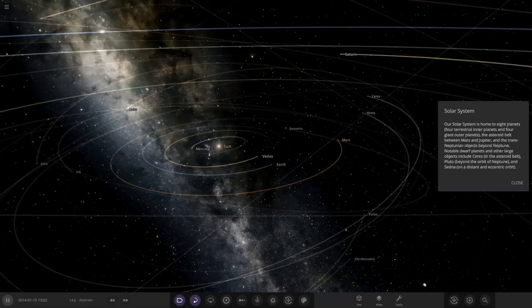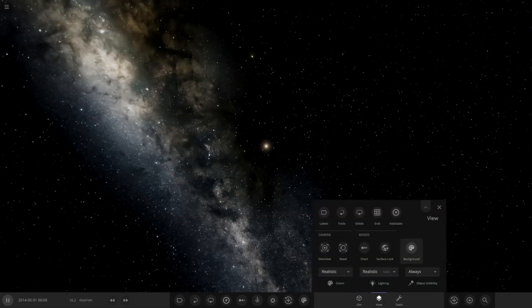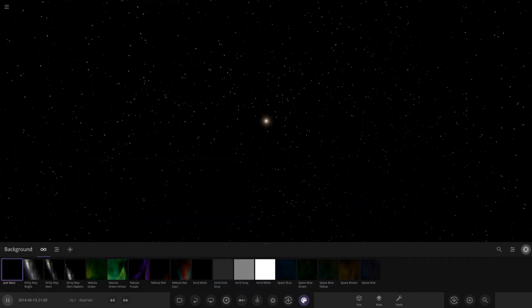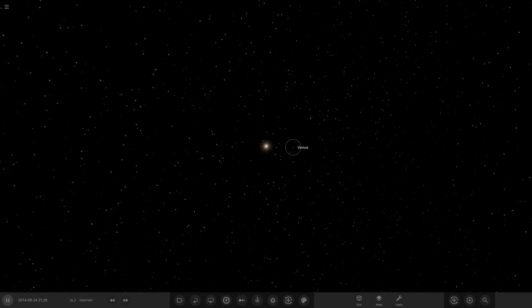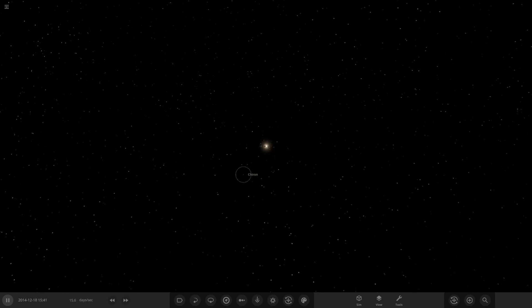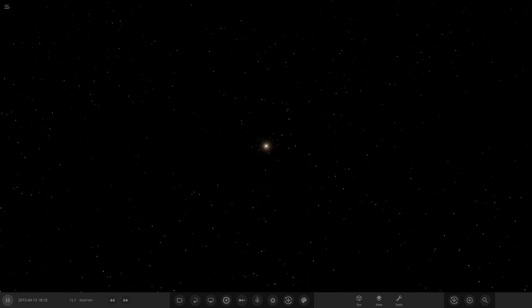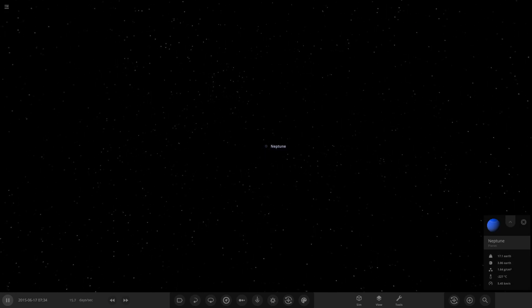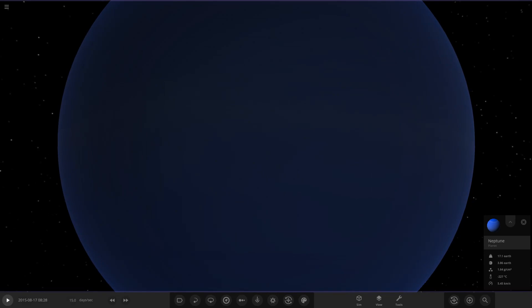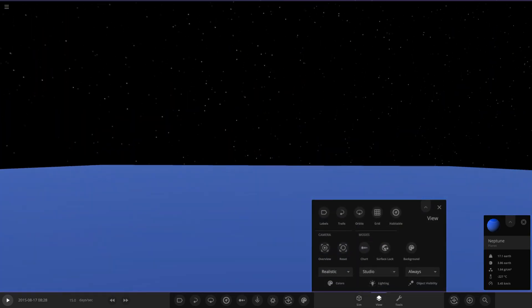Let's go to the bog standard solar system simulation, switch everything off, set the background to dark so we can see properly, and delete the asteroid belt. There you go — Venus isn't as bright now since it's not modded, but you can still see all the planets showing up just like in the other simulation. Uranus and Neptune have their blue shades too. That was definitely not in the previous version.